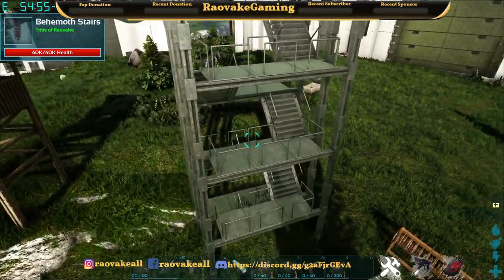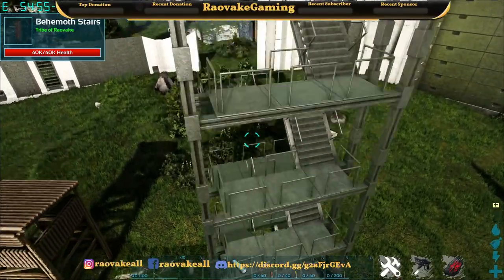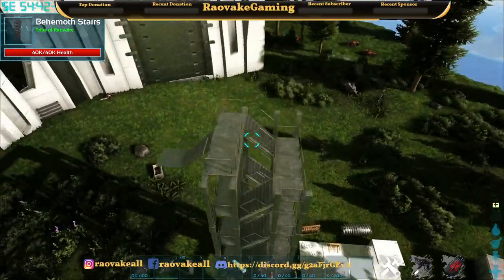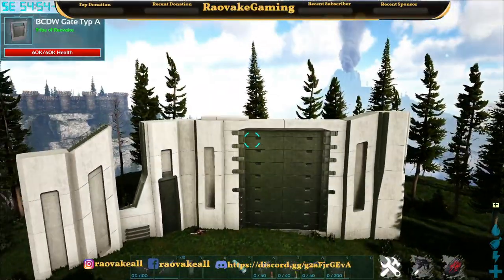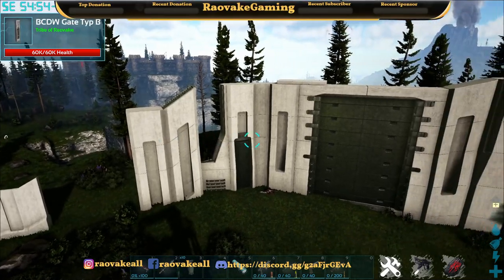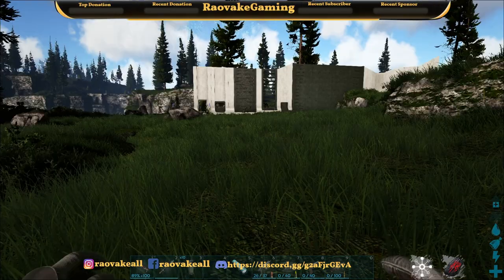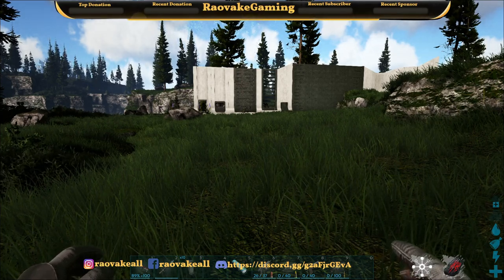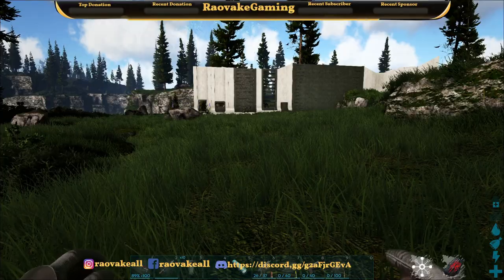This is what the behemoth stairs look like — they connect to the BCDW walls. Now it's time to go over the weapons, attachments, and things like that for this mod.